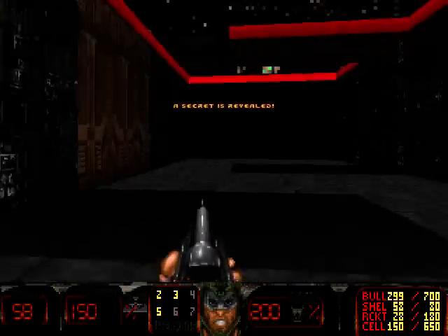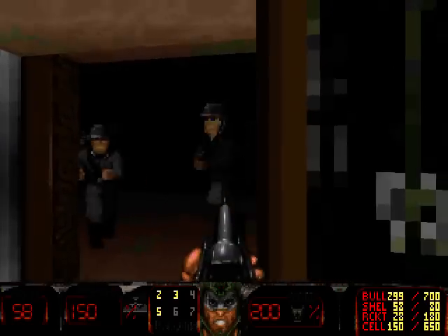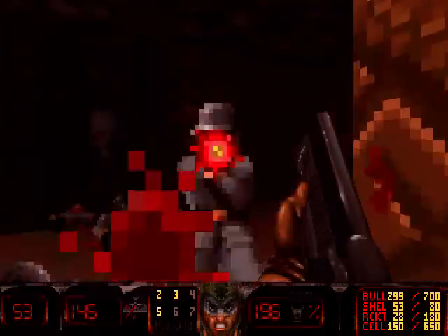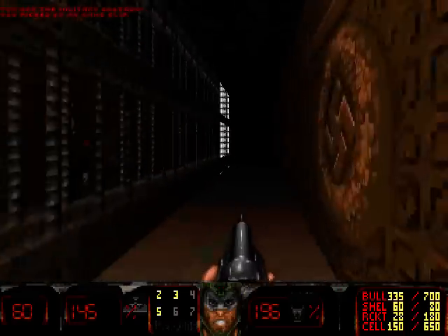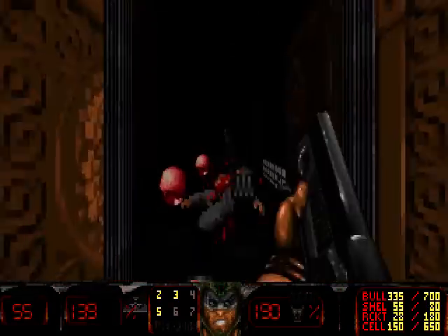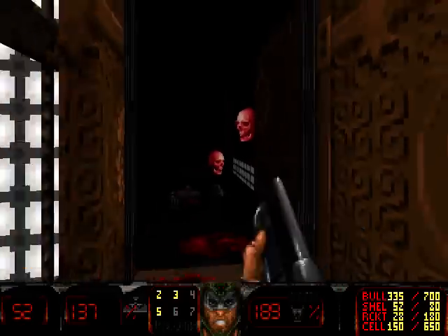A secret is revealed. Yeah, this is a Sledge map, alright. The best part about Sledge is sometimes random secrets will reveal themselves even as you start the level. What a mess. It's like a little kid brought out all the random textures from this guy's inventory and left them lying all over the place, and their dad's going to trip on them and fall down the stairs.